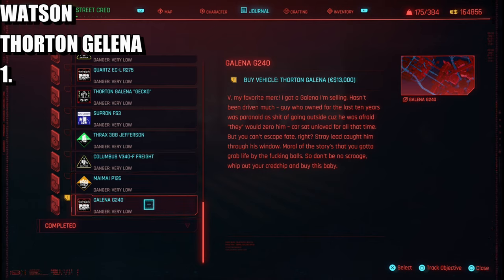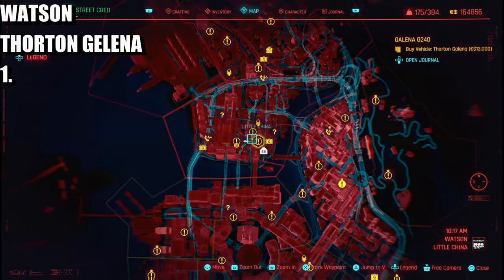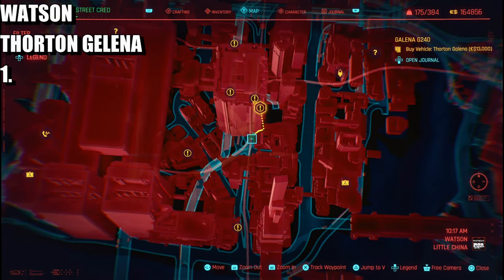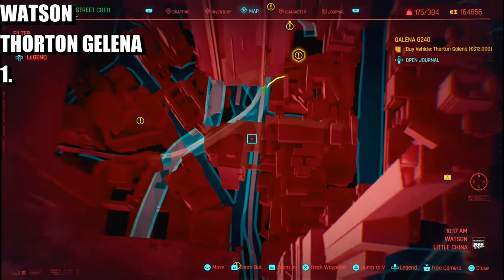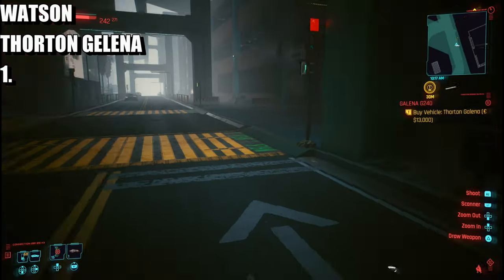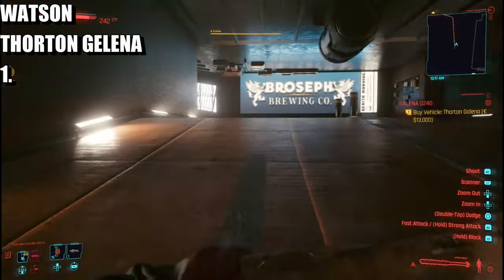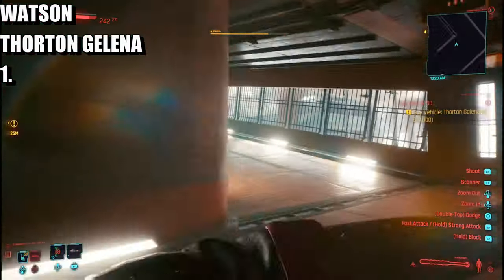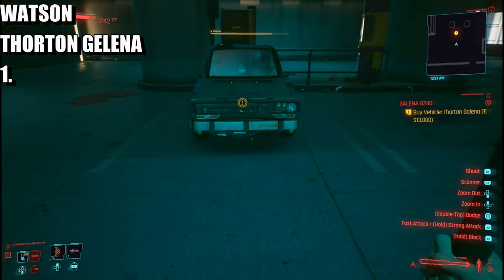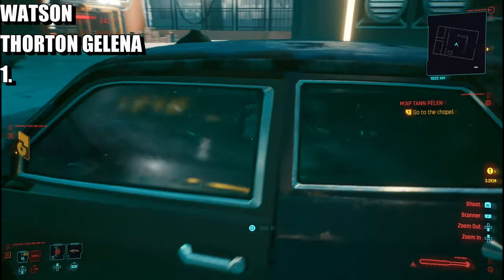The first one is going to be the Galena G240 — it's only 13 grand. This one is in Little China, Watson, and it's right underneath these apartments. We're going around this intersection and basically going underneath it to buy it. Here's this little banger right here, only cost 13 grand.